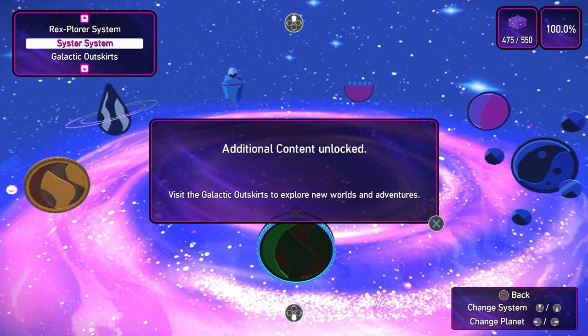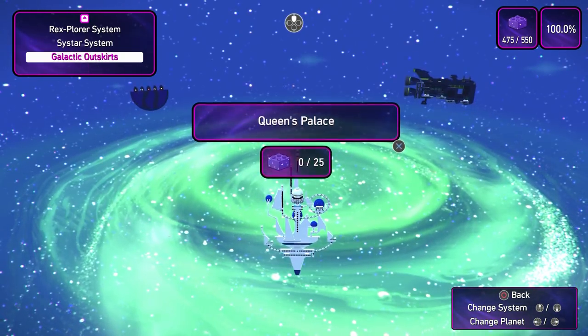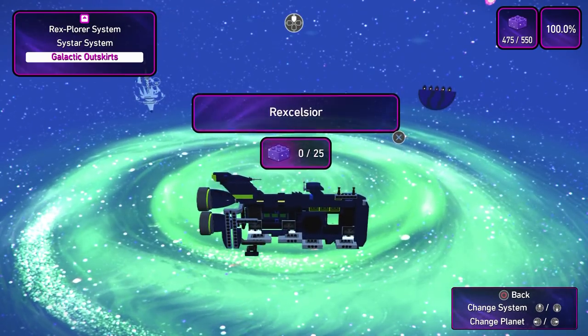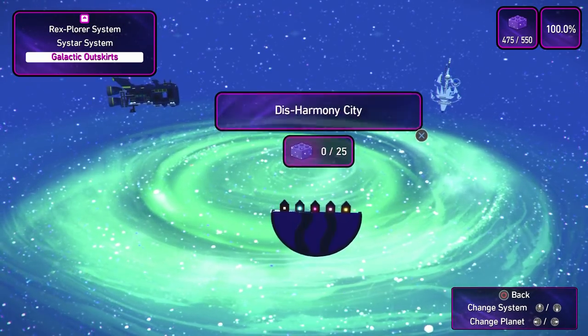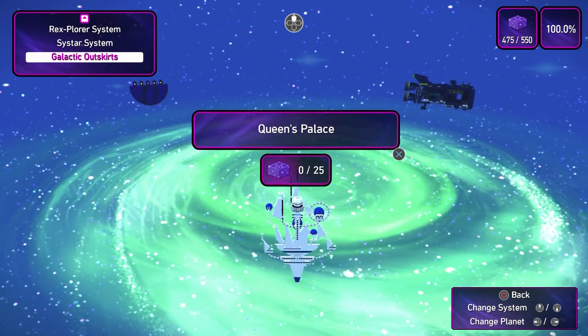When you load back in, once the update has happened, you'll see that some additional content has been added. Toggle down and you'll see that there's the Queen's Palace, Rexelsior, and Disharmony City available for your gaming pleasure. We're going to go ahead and jump into the Queen's Palace first, and it actually starts off with a couple of cutscenes.